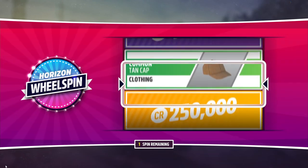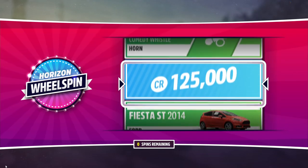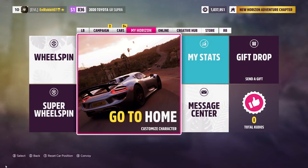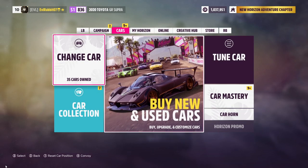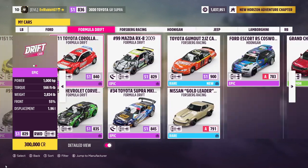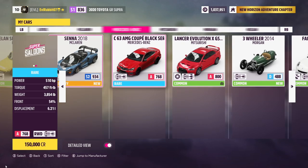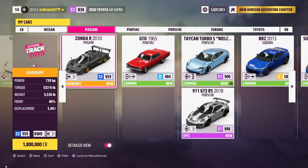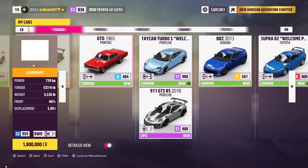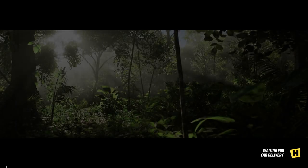We're obviously not going to go with the BRZ because that's just too easy. The Morgan three-wheeler could be fun but also different, and that Lotus is definitely very intriguing right now. After 125K, that is all she wrote for our wheel spins. We have the Jeep Grand Cherokee, the Lotus Elan Spirit, the Pagani Zonda R, and the BRZ — but for today's episode we're going to do the Spirit, just because it's different.